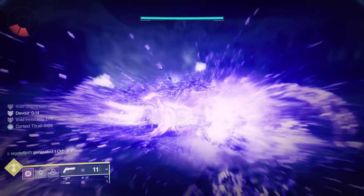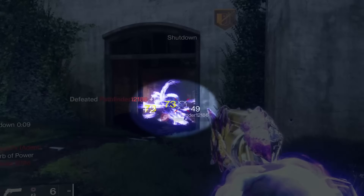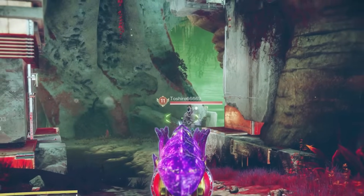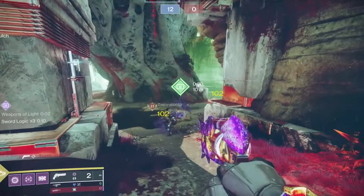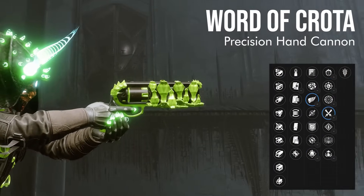Three times the explosions in PvE, and the fastest consistent 2-crit 1-body available on a hand cannon, with the option to 2-tap? This is the Word of Crota from Crota's End, and I've got some crazy ways for you to craft it.